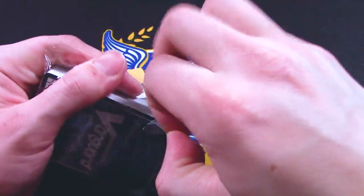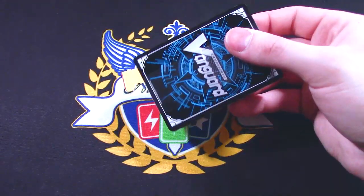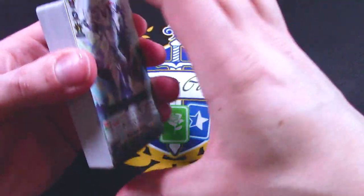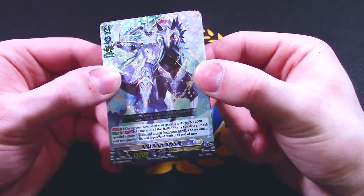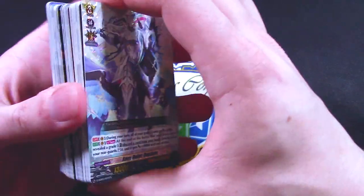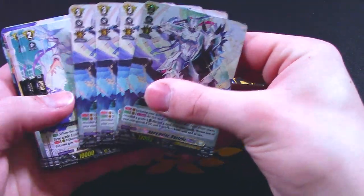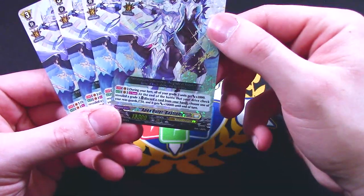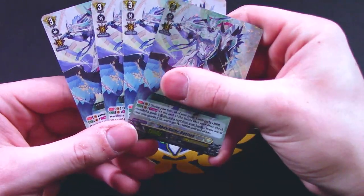I'm just going to go ahead and open this one right up. Slide that thing out. Right off the bat, got the foil Bastion. I believe this is going to be the only foiled card in the whole thing, unless trial decks get one foil of something. So the trial deck comes with four copies of Bastion.